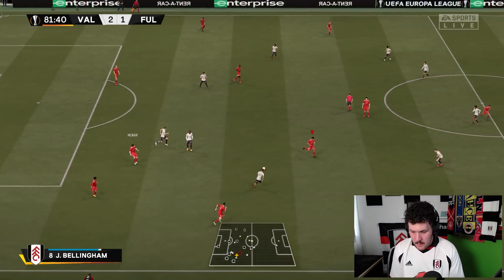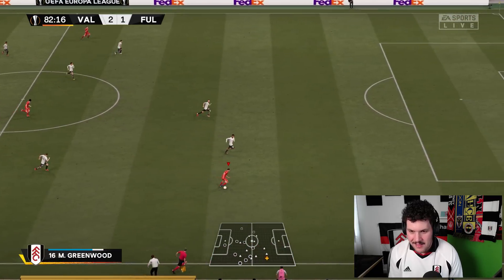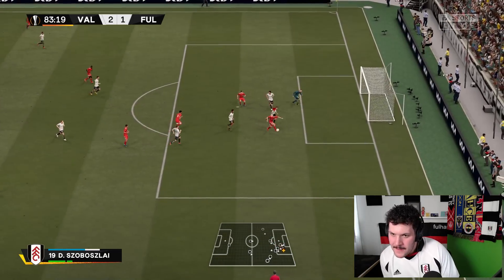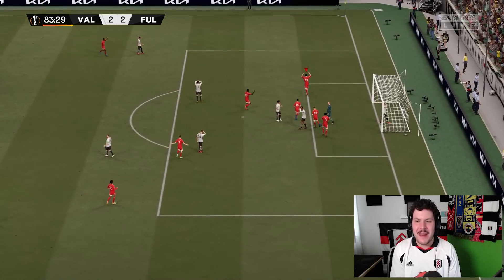We need an equalizer. I see that run down the right-hand side — Mason Greenwood. It's getting squeaky bum time. Let's not leave it to the last minute. Dominic — I see that run. Wilson, Wilson. Save! Get the follow-up. Get in there. Dominic equalizes in the 83rd minute! Oh my god, we needed that.